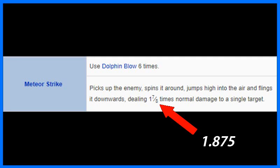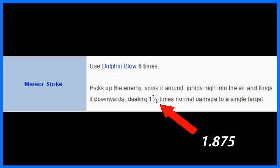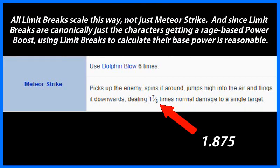For example, Tifa's Meteor Strike limit always deals 1.875 times the damage of one of Tifa's normal attacks, meaning that if we figure out how strong she is while using this limit and divide it by 1.875, we'll know exactly how strong she is in her base form.